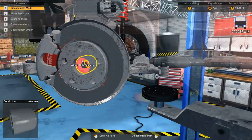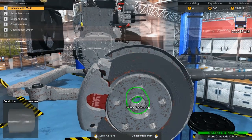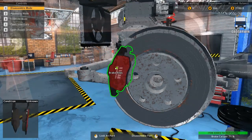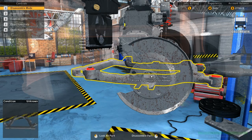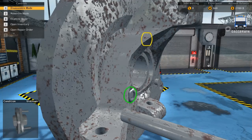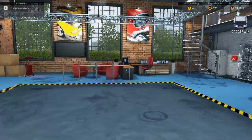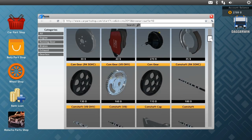Looks like we'll have to remove everything here. I think we're going to have to remove everything. Get these off, get that off, take that one off there. And then we've got the hub. And finally we've got the knuckle off. So those two parts can now be bought in the car parts shop — we're looking for the knuckle.